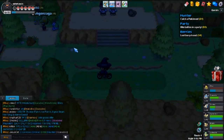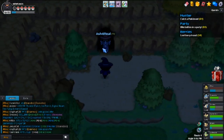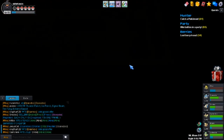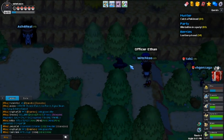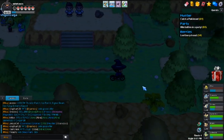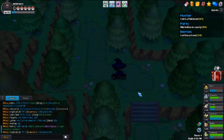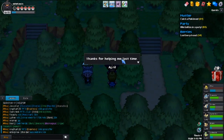First things first, you want to be outside of Mount Moon. In between Mount Moon and Cerulean City there is an NPC that will give you every single day a free big mushroom or tiny mushroom — most of the time I get a big mushroom.